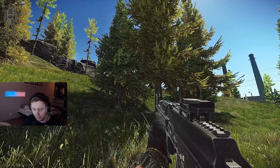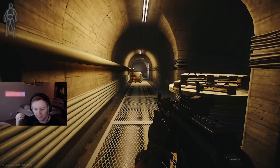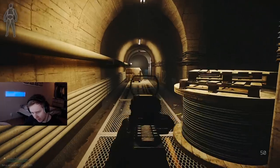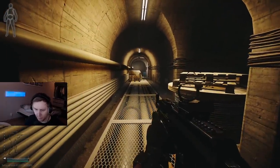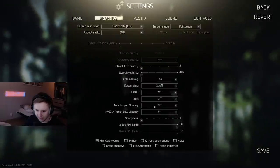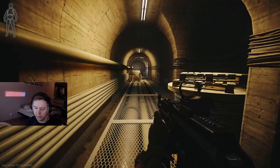It feels like BSG lowered the distance at which anisotropic filtering starts working. As you can see in the middle of my screen, there's a difference between the floor which renders properly and the floor which renders just as a white mesh. If we go to settings and increase anisotropic filtering from off to on — which is max — you can clearly see the difference.